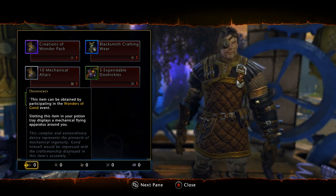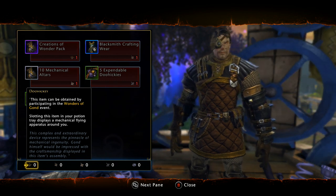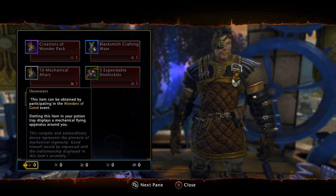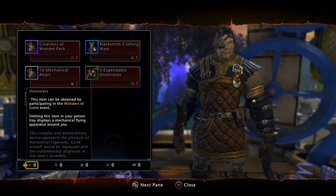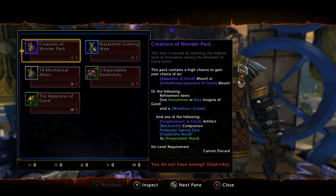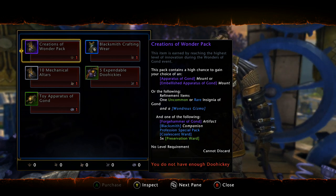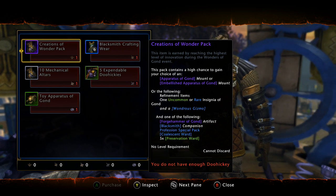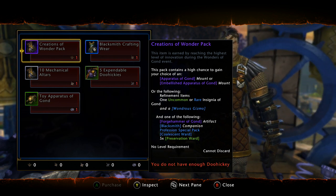To get the pack you have to trade in a Doohickey, which is the last ranked item of the event. You have to go around and farm monsters, collect gears, and there are seven ranks you have to work through — just like refining an enchantment. A Doohickey is rank seven. The amount of farming required to get even one Doohickey is absolutely insane, and the Wonders of Gong event comes around multiple times a year.